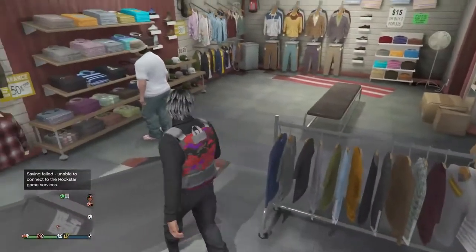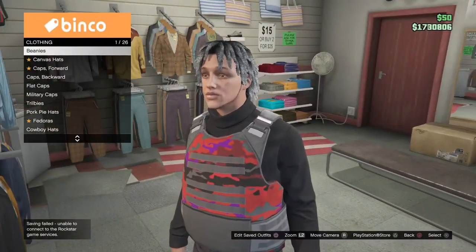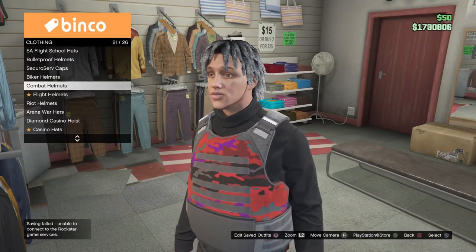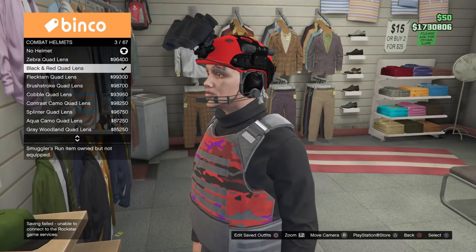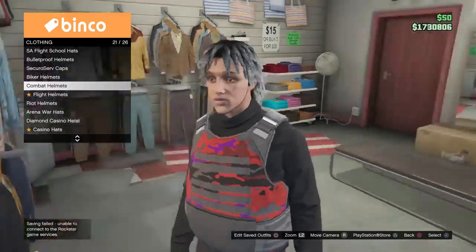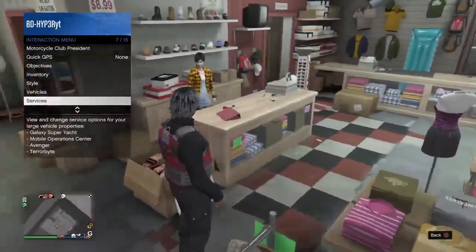I found out earlier today that you can actually buy the helmets inside the clothes store — they show up in the mask shop. Go to combat helmets and get the black and red quad lens. Don't require it yet, just buy it.